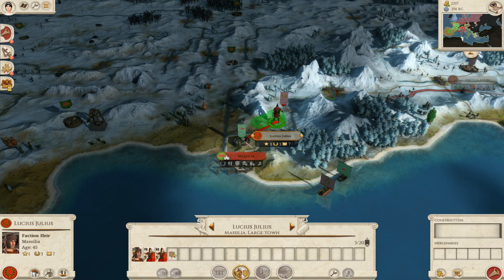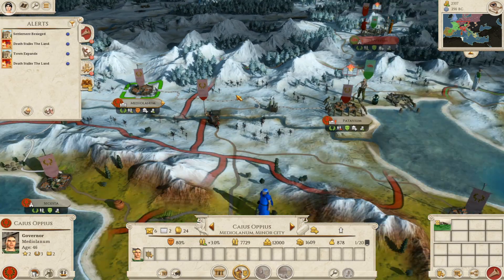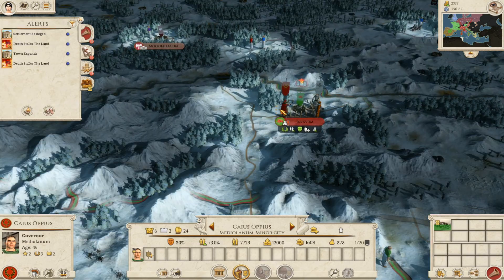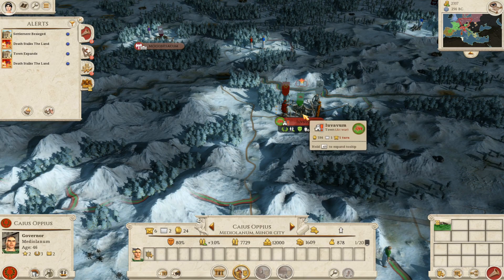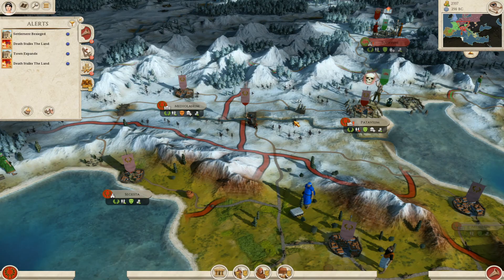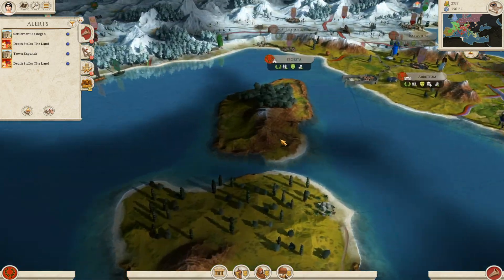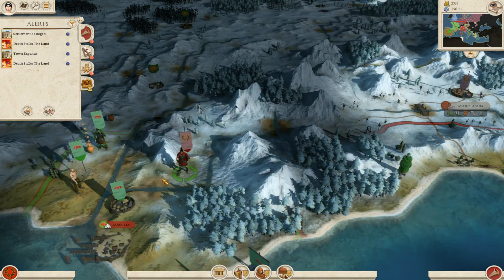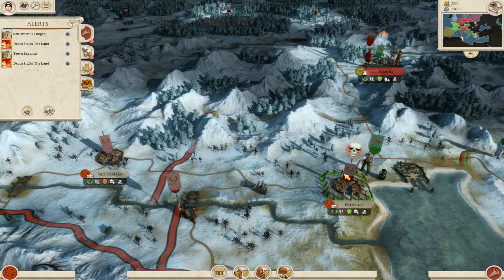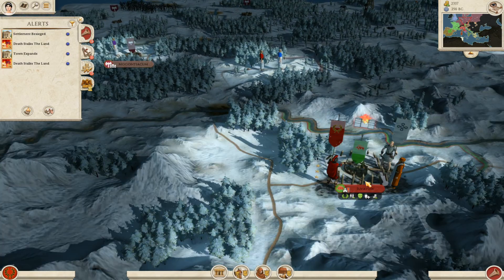I still have another two turns to take Massalia. Settlement besieged — okay, I am laying siege to their settlement and they're laying siege to mine. What's going to happen? Find out next time guys, because that's all the time we have for today. I don't think I'll be able to take Massalia or Batavium this episode, but I think next time I'll be able to take the settlement.